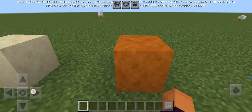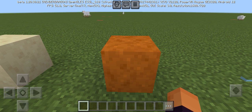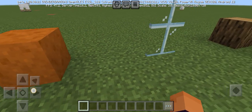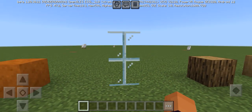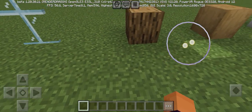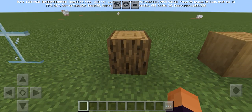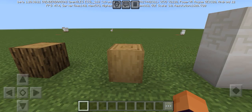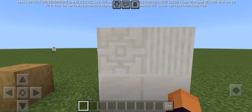Smooth sandstone, and number six is we got smooth red sandstone, and number seven is we got glass panes. Number eight, we got oak log. Number nine, we got stripped oak log. And number ten, we got quartz.